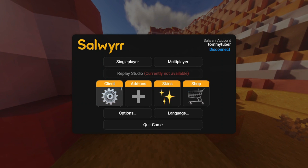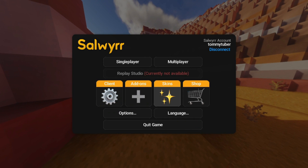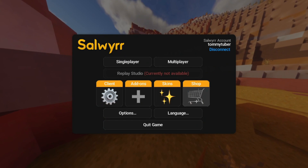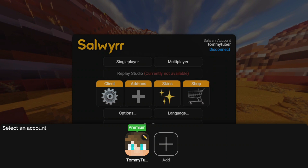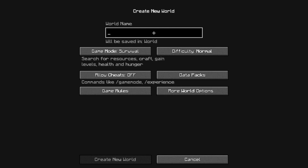If you go to Add-ons, they haven't created add-ons yet but they will. There are a bunch of skins you can get and some shops. Let's go into a single player world — click My Account, and I only have one world. I'll create a new world, call it 'Test World,' and start creating it.